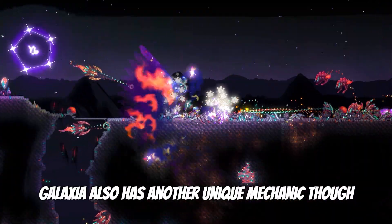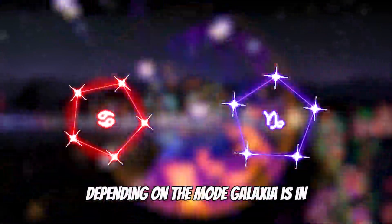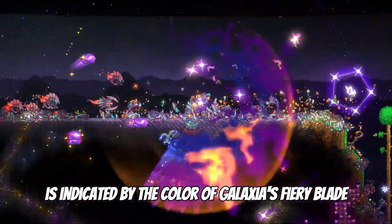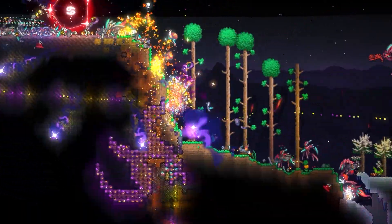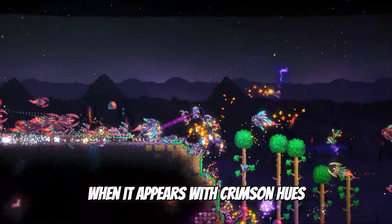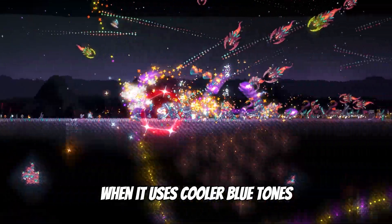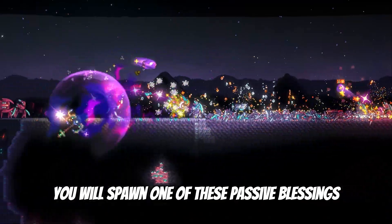Galaxia also has another unique mechanic, giving one of two passive blessings depending on the mode Galaxia is in. Its passive effect is indicated by the color of Galaxia's Fiery Blade, with the Cancer's Blessing being granted when it appears with crimson hues and the Capricorn's Blessing being granted when it uses cooler blue tones. For every eight seconds you use the sword, you will spawn one of these passive blessings.